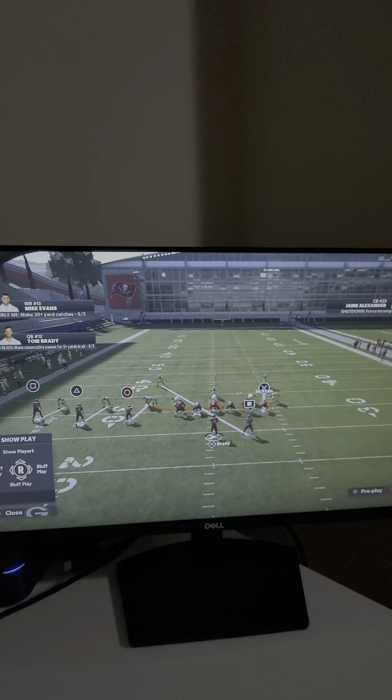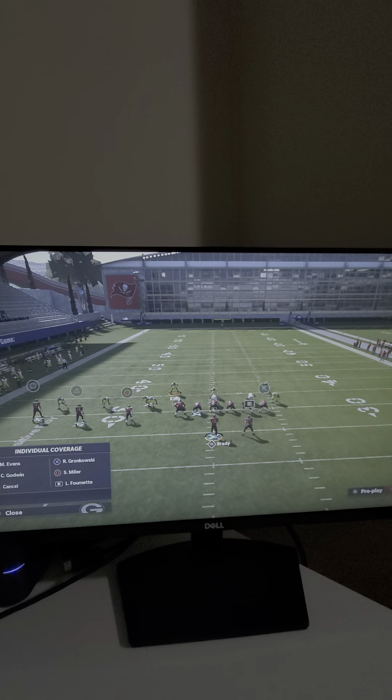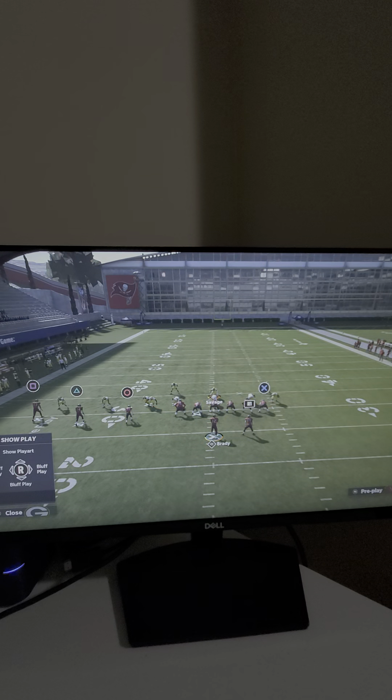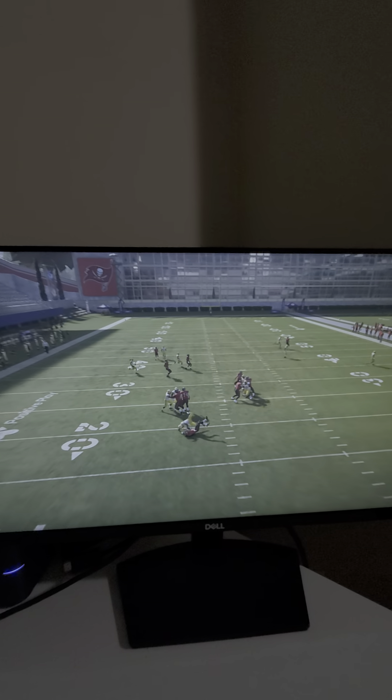What I like to do is bring this guy down and man him up onto the running back, then man up onto the tight end on the right side. This creates a nice clean man coverage look with the ability to send pressure but also have really good coverage. As you can see, we get instant pressure at the quarterback with great coverage.